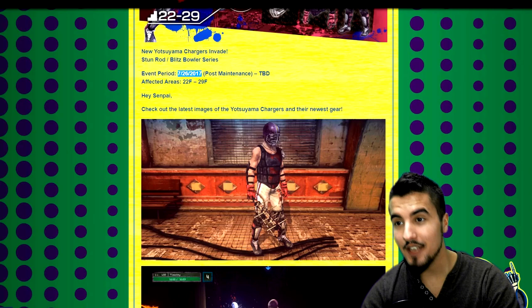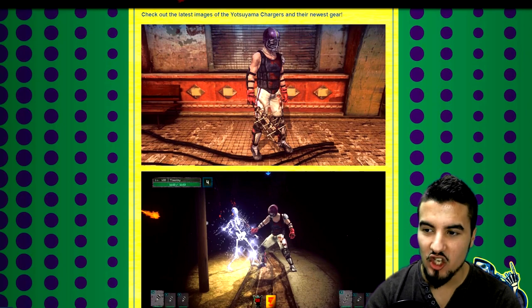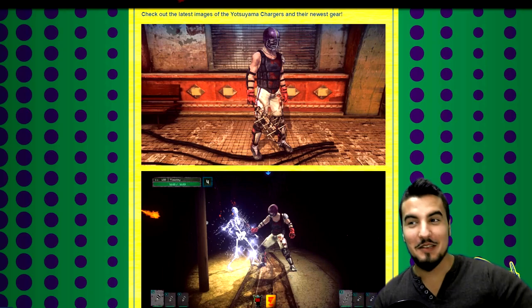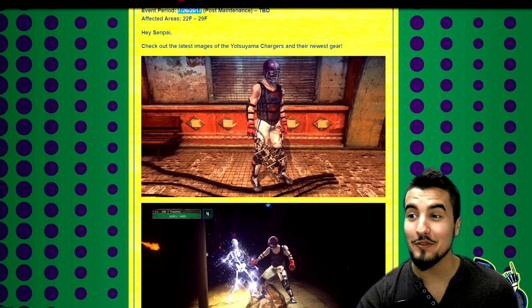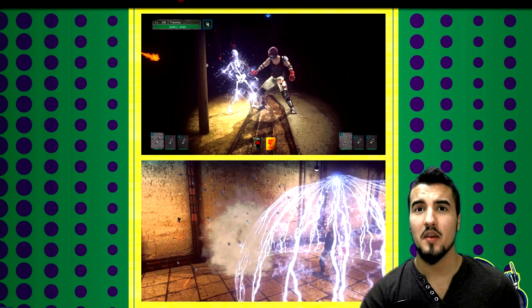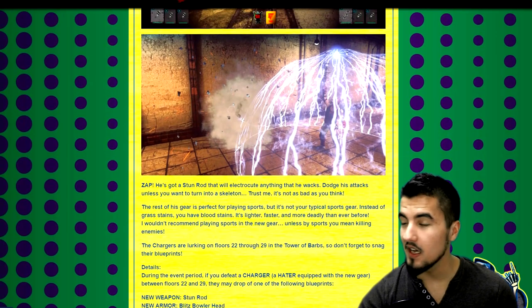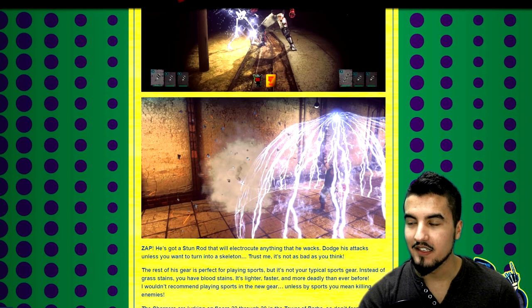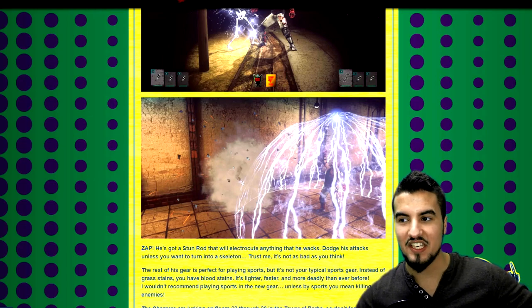Senpai says to check out the latest image of the Yotsuyama charger and their new gear. He has a shock baton, and the new charger's gear looks neat. The bat — or hammer bat — looks interesting, but the armor is sports attire, which I'm not exactly into. The finisher looks awesome, and its alt move makes a big shield.